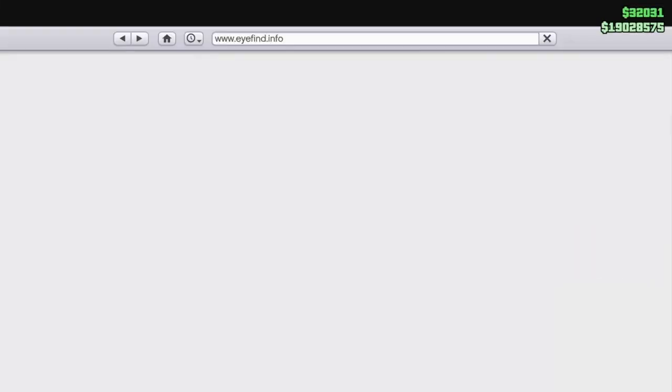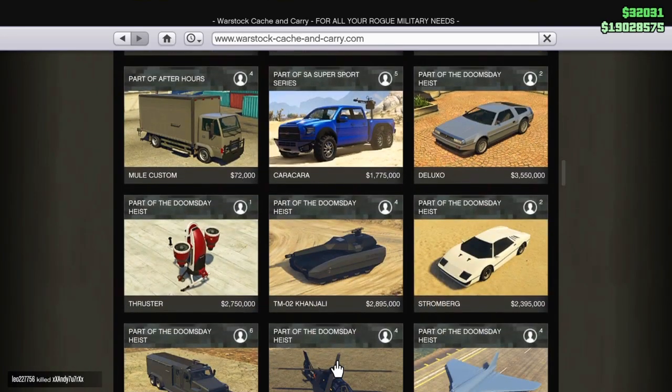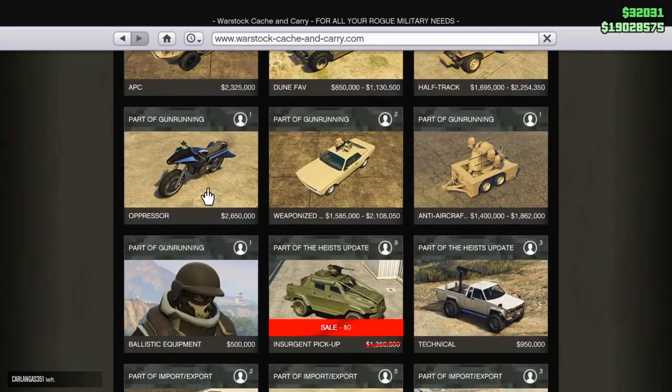Now if you guys want to buy the Mark 1 oppressor, you guys know where that's at, but if not, go on your phone and go to Warstock. Now if you have the bunker, you gotta unlock the missiles for it if you want to use the missiles. It's right here — two million dollars.